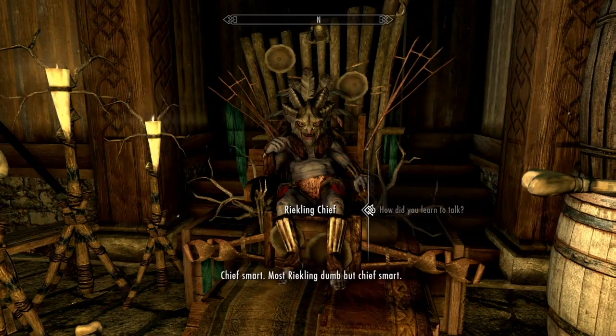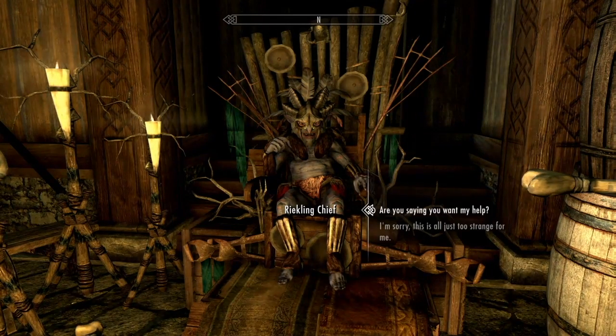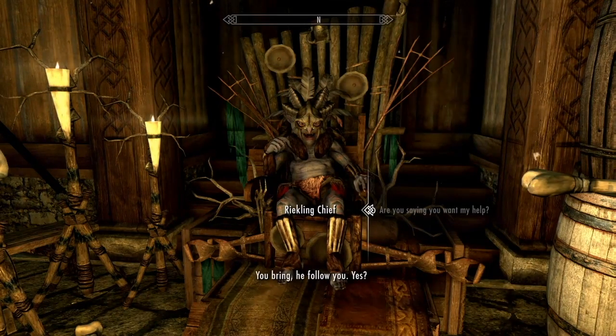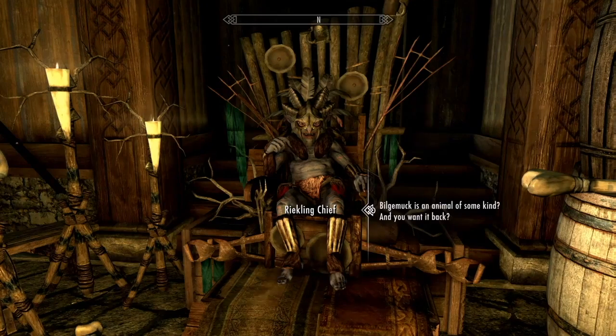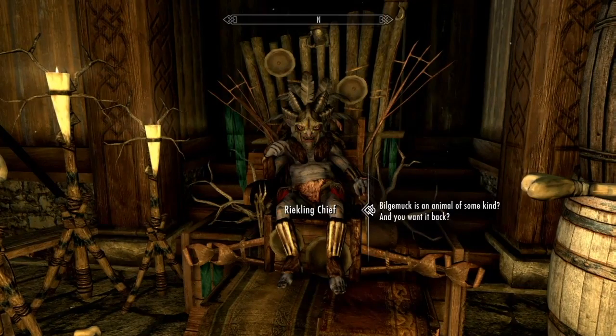The Chief speaks in broken English: he says he's smart, his family is strong, but we are stronger. He mentions something called Bilgamuk and asks us to bring it back and have it follow us. It seems like Bilgamuk is an animal of some kind and he's asking us to go and get it back.